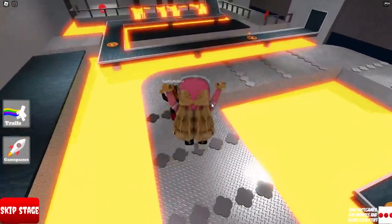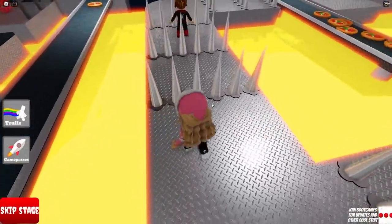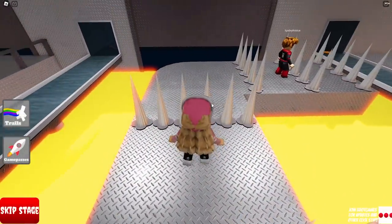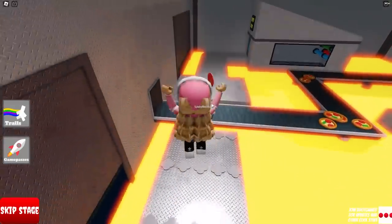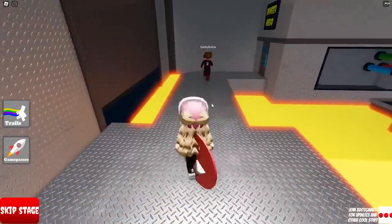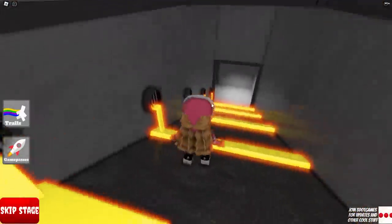Now we have to avoid these spikes right here. Oh my god, look at these — they're so sharp and deadly. We have no time to waste. Let's do it. We need to hurry in order to escape this creepy factory, so we kind of have to speed run it. Wait till they go down and let's go. Well done, we made it! Now let's see what's next in here. Wait for me, Spidey. It says danger ahead, but it's the only way out of here. We have no choice.